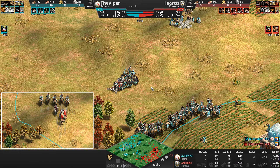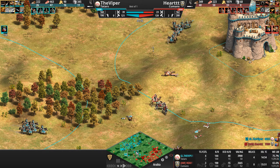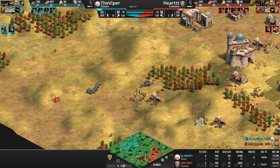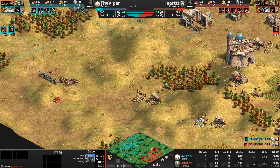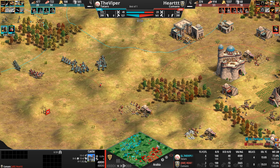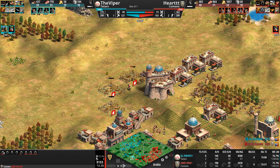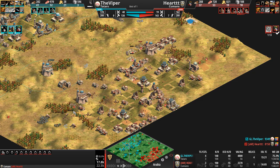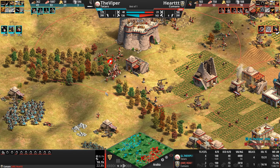Not sure what the point of that was — maybe to distract. I think the Viper is just trying to delay long enough to get to Imperial Age unharassed. He needs a lot more wood if he wants to hit that Imperial/trebuchet timing the pros love. A second castle has gone up, and the Cuman is about to start pumping units from — let's count — 11 stables. Bonkers level of production.